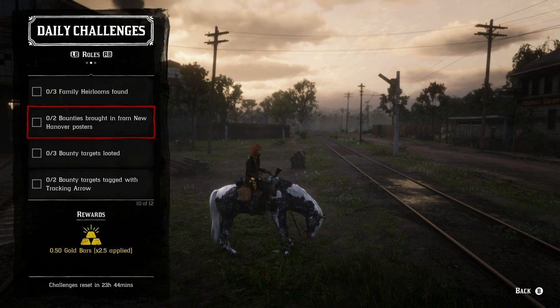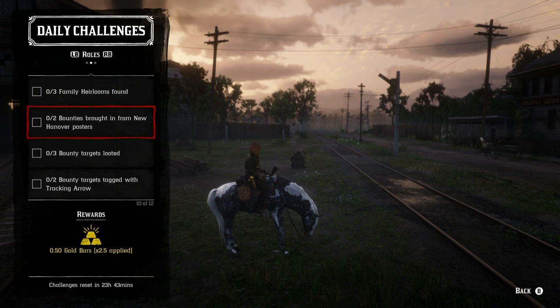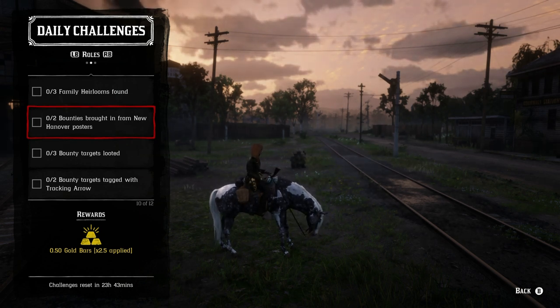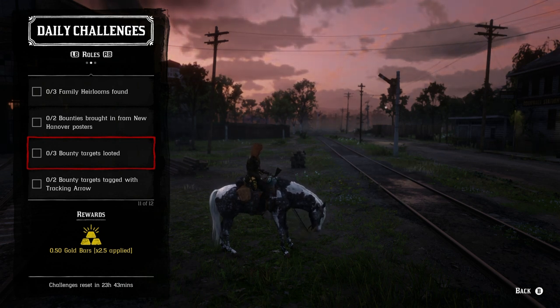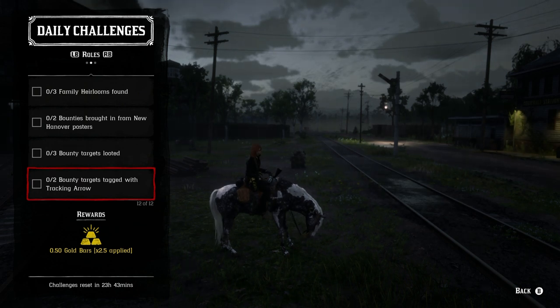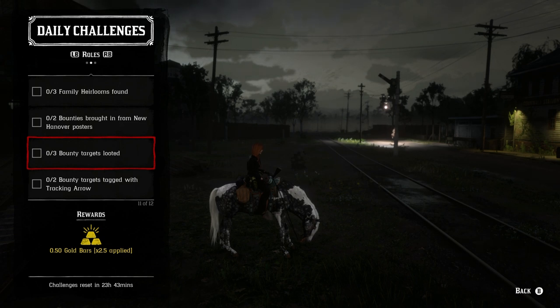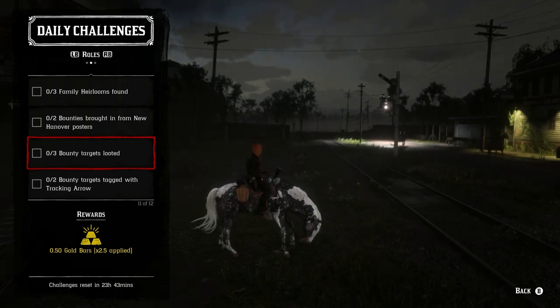Last but not least we have the Bounty Hunter role, which is the only role that actually pays out additionally in gold — pretty amazing. You could probably make anywhere between 13 and 15 gold bars per day depending on how many showdown and bounty hunting missions you do. We have two bounties brought in from New Hanover — so Valentine, Emerald Ranch, or Van Horn. You have to loot three of your bounty targets, so make sure you hogtie and loot them before bringing them in. Also two bounty targets tagged with tracking arrows — the pamphlet is super expensive so if you don't have the money, don't buy it.